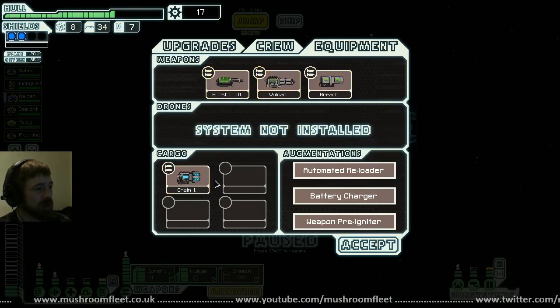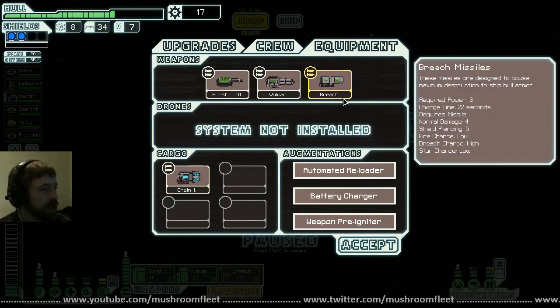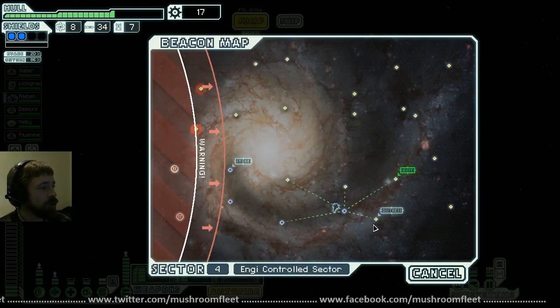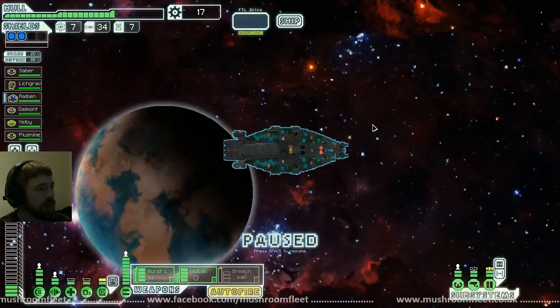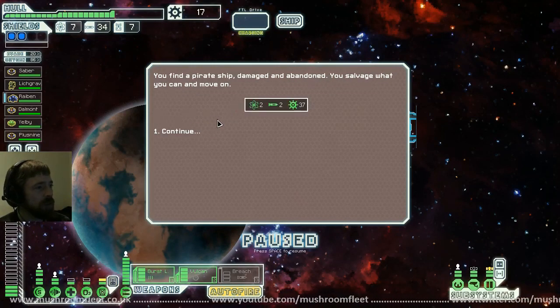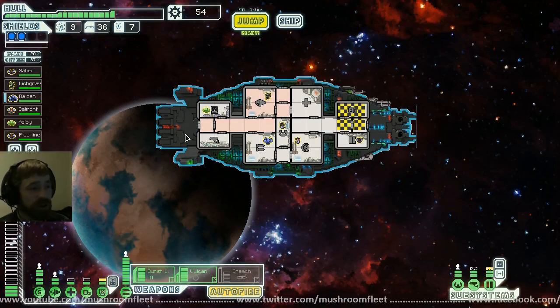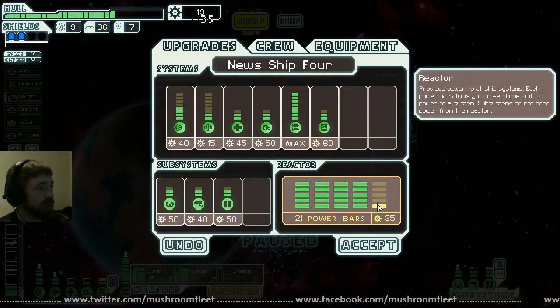I probably won't use it because it requires more power than I actually have — I can only put in two fours, and these are already the two fours. Having a three-power weapon, I can't run it. A ship without life forms within a nearby dense asteroid field is giving off a distress call — search for the ship. Find a pirate ship, abandoned — salvage it. I'm getting all the good rolls today, it's just giving me all the scrap.